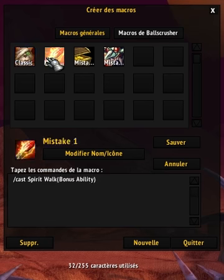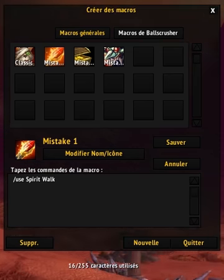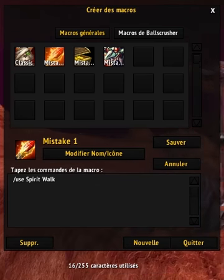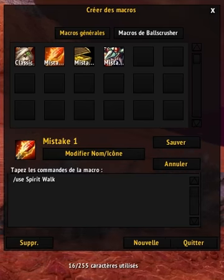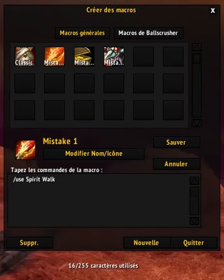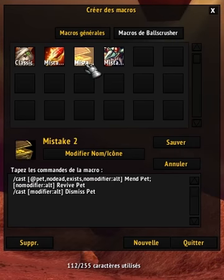So what else? Second thing: you can use slash use, and those parentheses - you don't need them. You can just remove them. It will work fine. They were used to specify when a spell was for, like, bear form, cat form, or defensive stance. But nowadays, with Mists of Pandaria, it's just useless. You never need them.